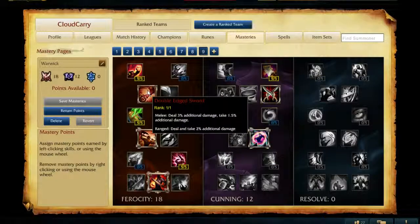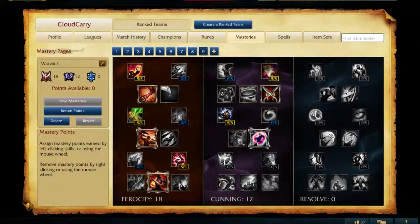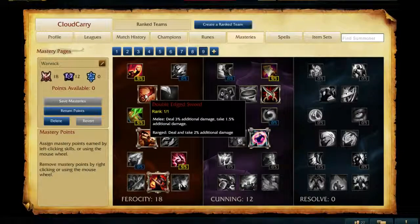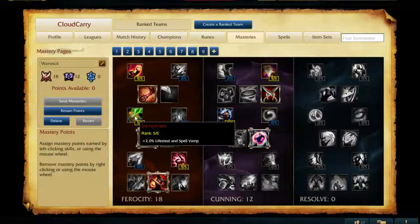The decision point here is Warwick has decent sustain in the jungle already, so you may not have as much damage as you want. This point allows you to deal more damage and it fits his kit thematically, because he can restore that health with his Q or his auto attacks. And then Vampirism, of course, is going to have a nice impact on your clearing ability.